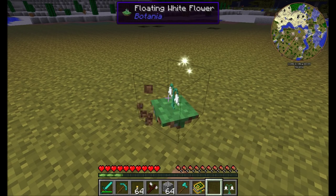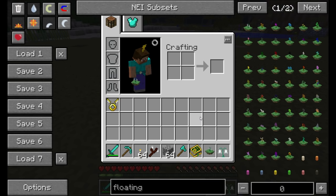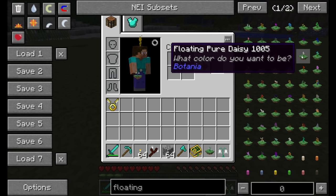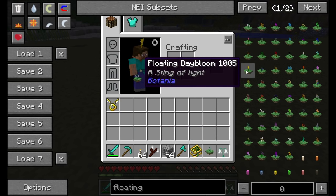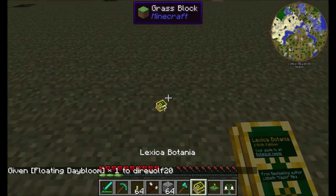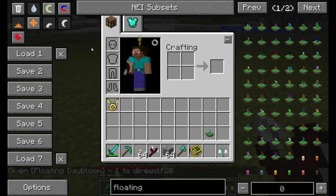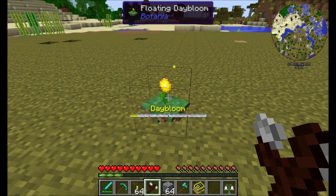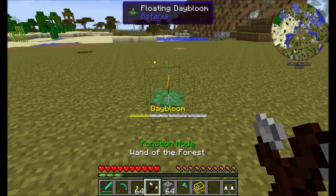You can take that floating flower and do something really cool with it — upgrade it to be a functional flower. So any of the flowers in the game that have a function, like the Pure Daisy or the Daybloom, you just take any one of those floating flowers you've created, combine it with the normal flower, and you'll get the floating functional form. So a floating Daybloom will sit there, float, and generate mana in much the same way a normal Daybloom would.